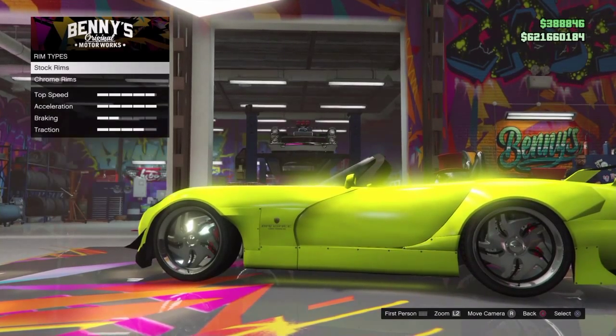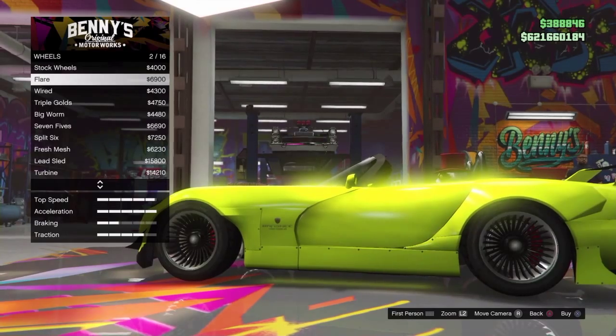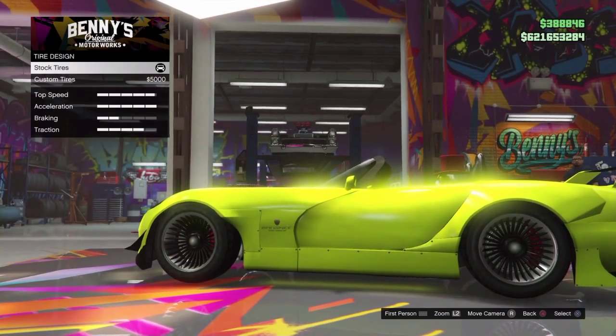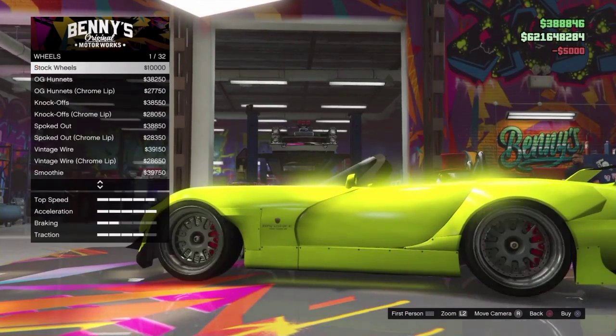Once you've done that, you want to go back to wheel type again and go over to Low Riders, Stock Wheels, then put on Flare. Once you put Flare on, just go to tires, then Tire Design, and put custom tires on.